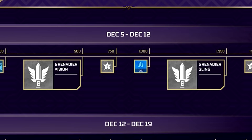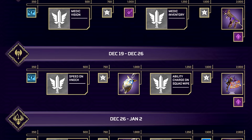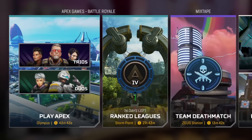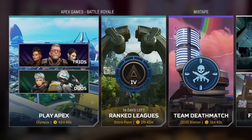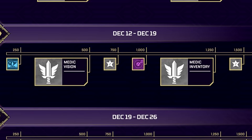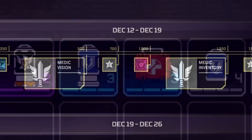We also get perks — this is likely Respawn testing whether to add them permanently — and they'll make Battle Royale really fun. In the prize tracker, every week you unlock two perks that are active simultaneously in non-ranked Battle Royale, then reset for the next week's set. Week 1 gives Grenadia Vision (see grenades through walls in a small radius) and Grenadia Sling (carry one extra grenade per slot — three grenades for Fuse). Week 2 switches to Medic Vision (see healing items through walls) and Medic Inventory (carry extra healing items), replacing the grenade perks.